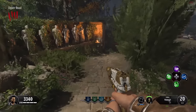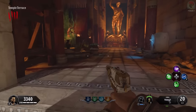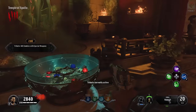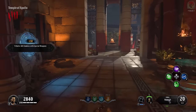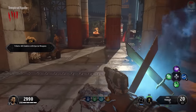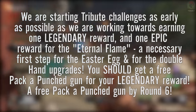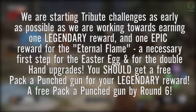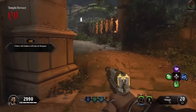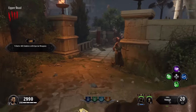Now we can start working on completing challenges because it's going to get us so many points and set us up super early for a high round run or Easter egg run. To start your challenges, come up to the Oracle in the spawn room and spend 500 points on the tribute. We need to kill zombies with special weapons. We're going to group up all the zombies together and try to complete these challenges to earn one legendary reward and then one epic reward. Do that and we will get the eternal flame super quickly.